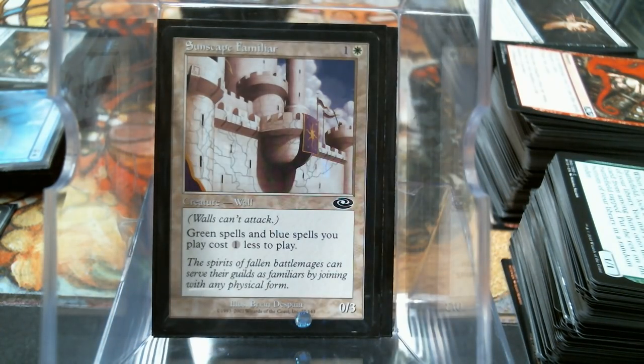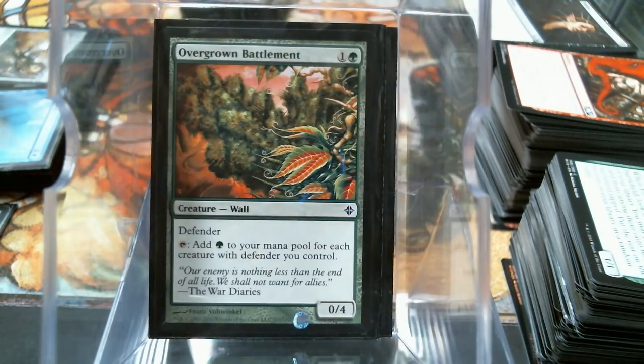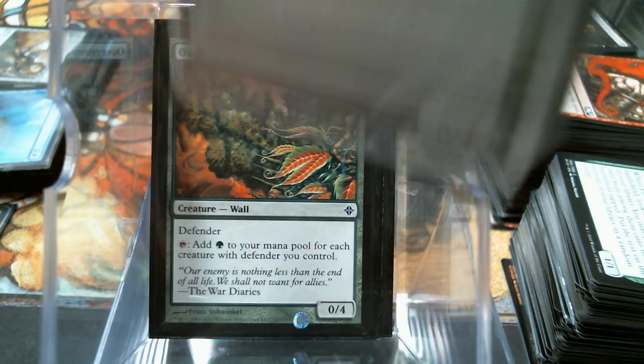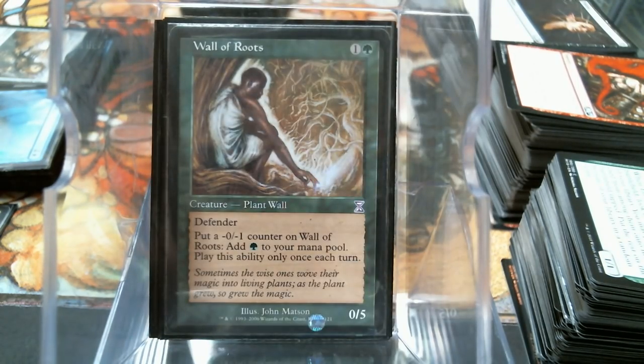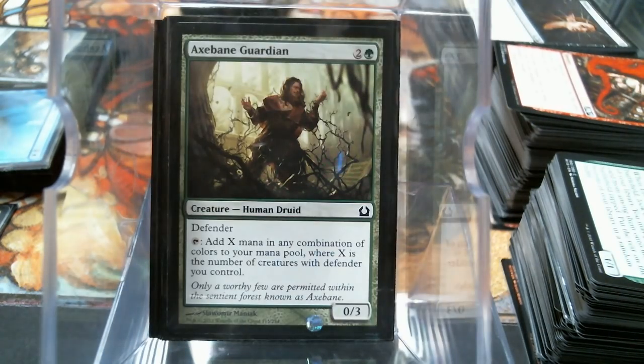Sunscape Familiar makes your green and blue spells cost one less, and it's a zero-three so it's really good. Overgrown Battlement taps for one green for each creature with defender. Your Vine Trellis taps for green, your Wall of Roots too, and more importantly Axebane Guardian - because Axebane Guardian is the real deal, tapping for X mana of any number of colors.